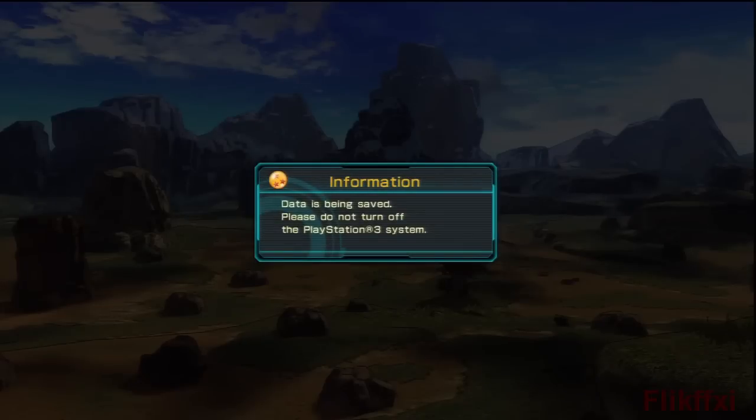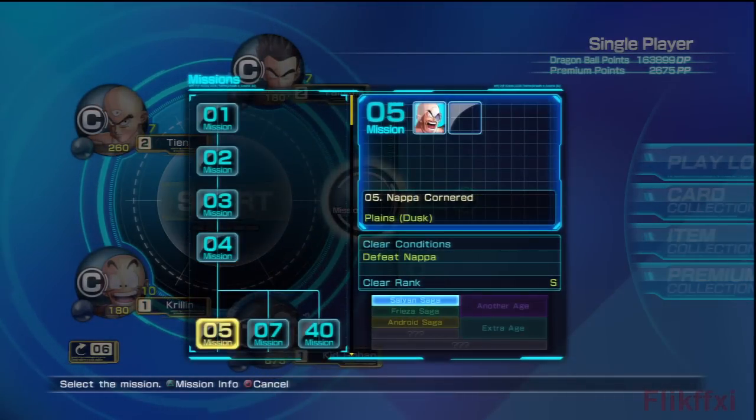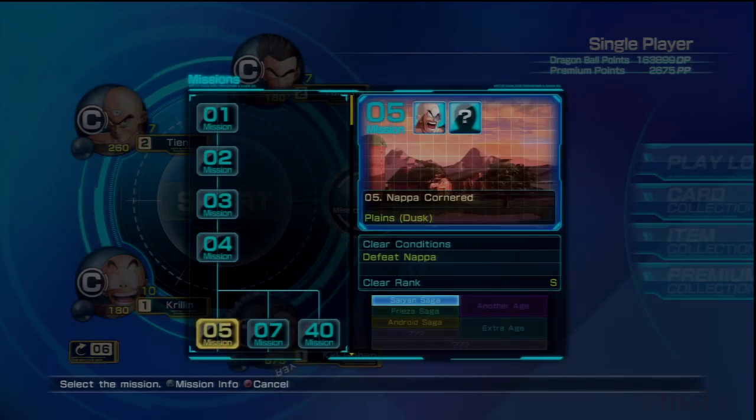Three passive cards — interesting. Anyway, if you want to support the series please consider liking the video, subscribing, or commenting. Stay tuned for more Dragon Ball Z and more gaming stuff in general. There's plenty more missions to do — next time we'll be taking on Nappa again. Ta-ta for now.